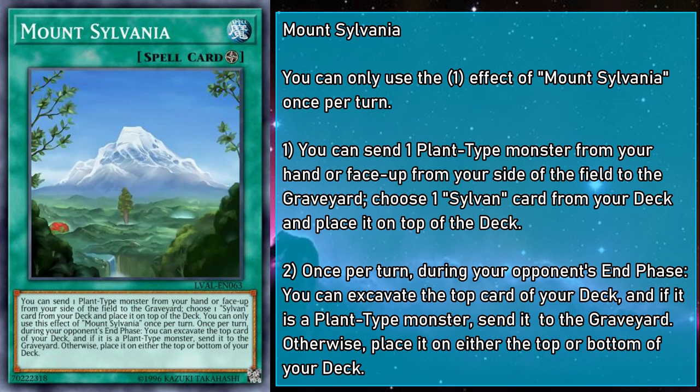Mount Sylvania is a field spell that allows you to send a plant from your hand or face-up field to the grave to choose any Sylvan card in your deck and place it on top of your deck. Also, during your opponent's end phase, you mulch the top card of your deck. The key difference here is that if it's not a plant, you can choose to keep it on top instead of being forced to put it on the bottom — so it's always to your benefit. While the second effect is a nice bonus, it's too slow to be of much use in the long run. But being able to determine the top card of your deck means you can place smaller amounts of your utility Sylvans and just mulch them whenever you need to. Between this and Sylvan Charity, you can essentially remove chance from the equation, which gives you some level of consistency without taking away the fun.